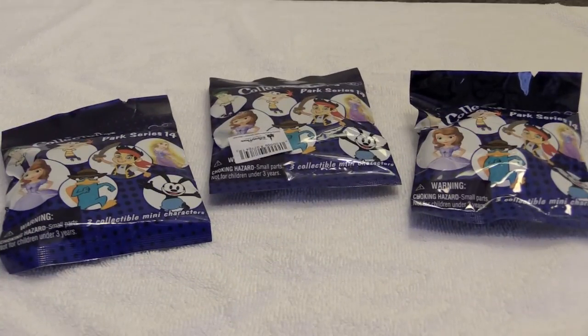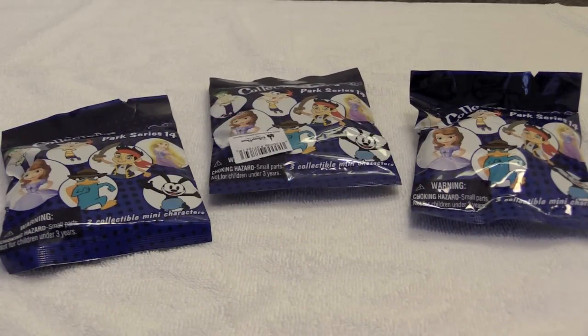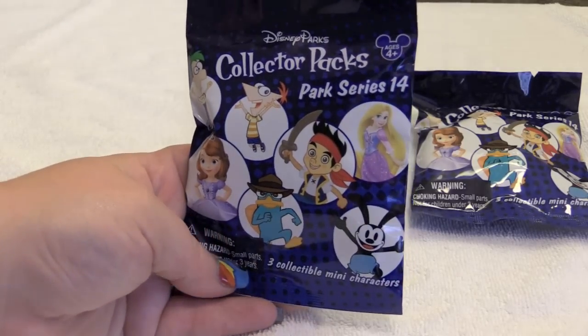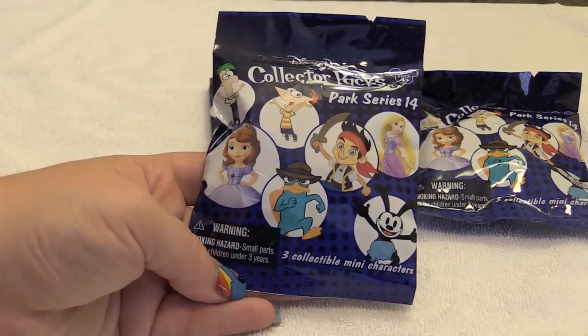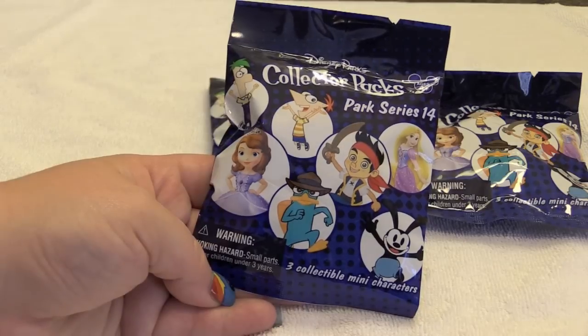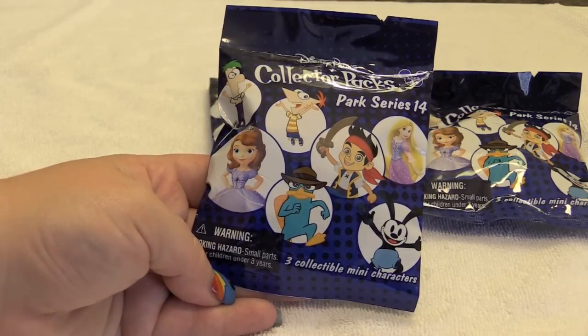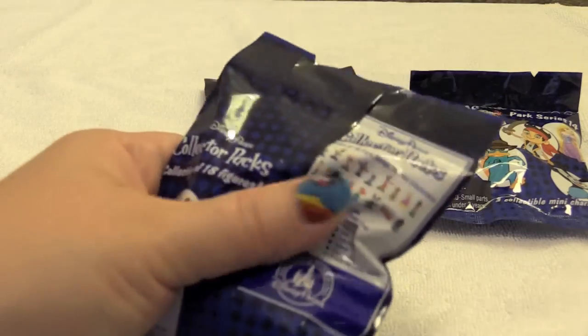Hi everyone, it's Jon and Vin, and welcome to another Vin's Bonus. We have a new series — new to us anyway — of the Disney Parks Collector Packs. This is Park Series 14. You can see some of the characters you can collect on the front, including Phineas and Ferb, Jake and the Neverland Pirates, Oswald, Sophia, and Rapunzel. We're excited for this — we have not opened these before.